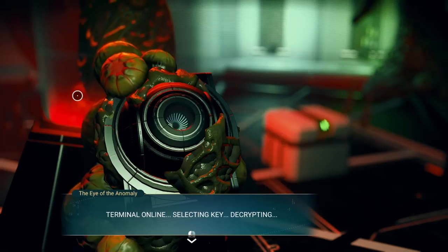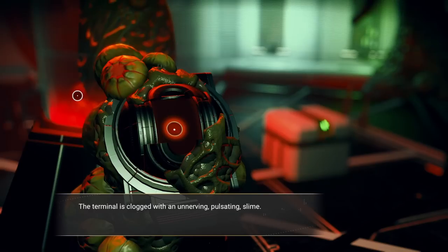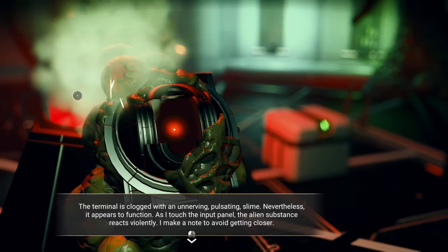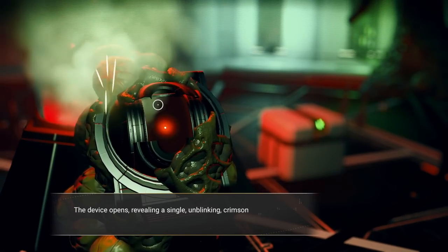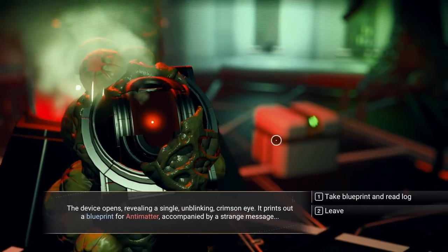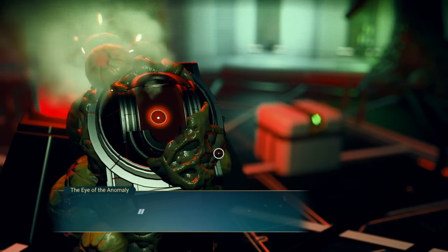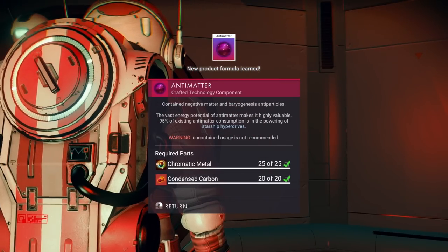Terminal online. Selecting key. Decrypting. Success. 'The terminal is clogged with an unnerving, pulsating slime. Nevertheless it appears to function. As I touch the input panel the alien substance reacts violently.' A device opens revealing a single unblinking crimson eye. It prints out a blueprint for antimatter accompanied by a strange message. 'You will find us when the time is right. 16, 16, 16, 16.' And now we have the blueprint for antimatter.